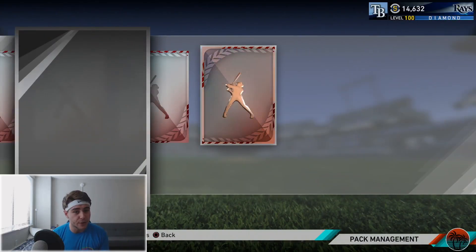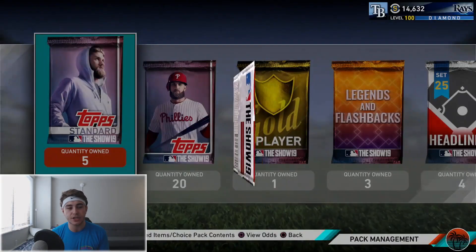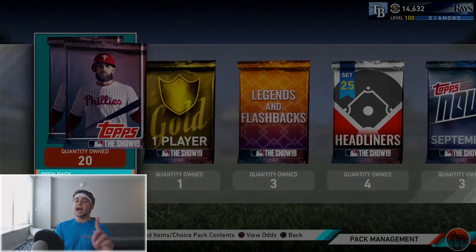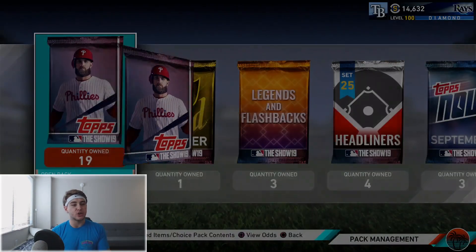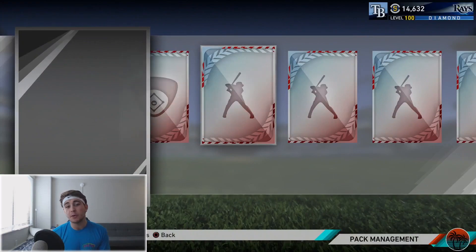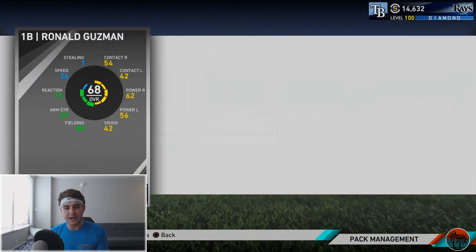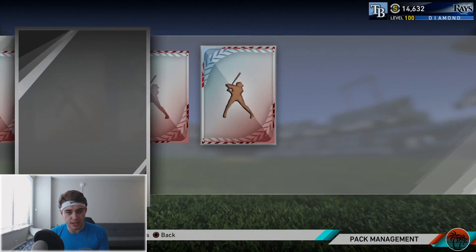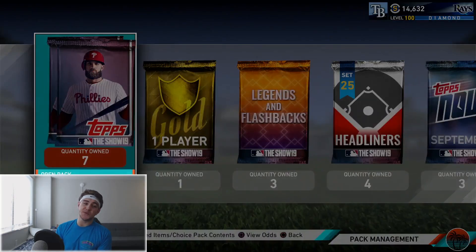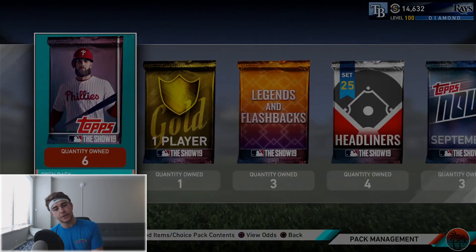I don't think it's possible to pull a diamond out of here, so yeah. Okay let's actually start the pack opening now — we only have 20 The Show packs this time, we don't have too many of the regular ones, but we have a lot of the special packs. We finally get our first gold player: Andrew Miller. So 13 packs in and we finally get something of somewhat value.